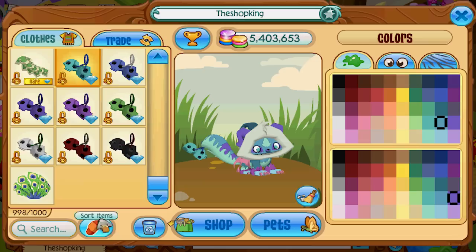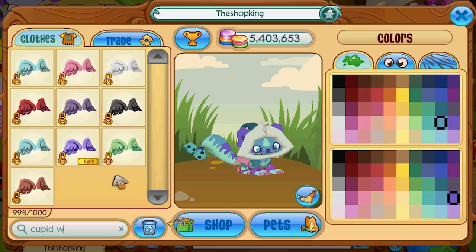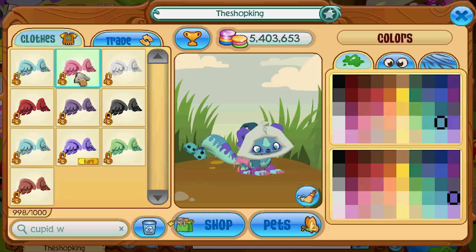Moving on to one I think we can all agree on: Cupid wings. Could you imagine if you got onto Animal Jam tomorrow and Cupid wings were suddenly back in Jam Mart? There would be a riot in Jamaa. You can't bring Cupid wings back. And what about the glossy Cupid wings — at least make those rare. They should never ever bring Cupid wings back, unless they make these rare and the ones they bring back are totally different colors — a yellow one, a dark purple one, dark green, a darker light blue. I want to see every color of Cupid wings.